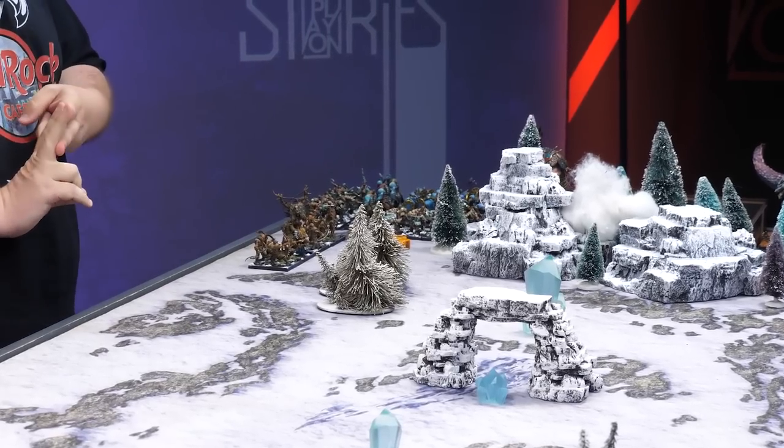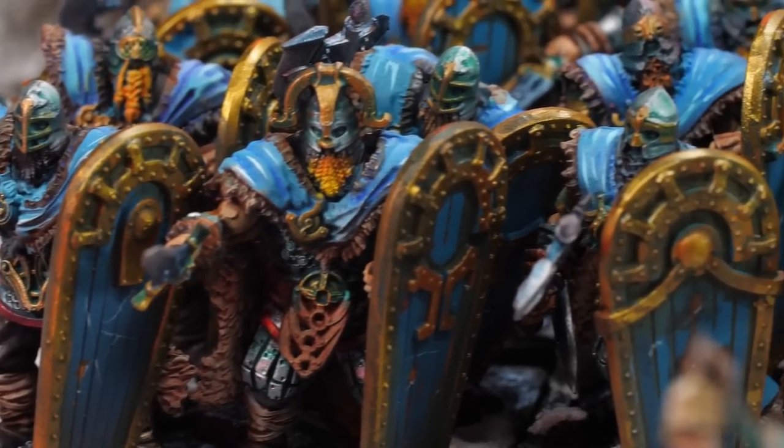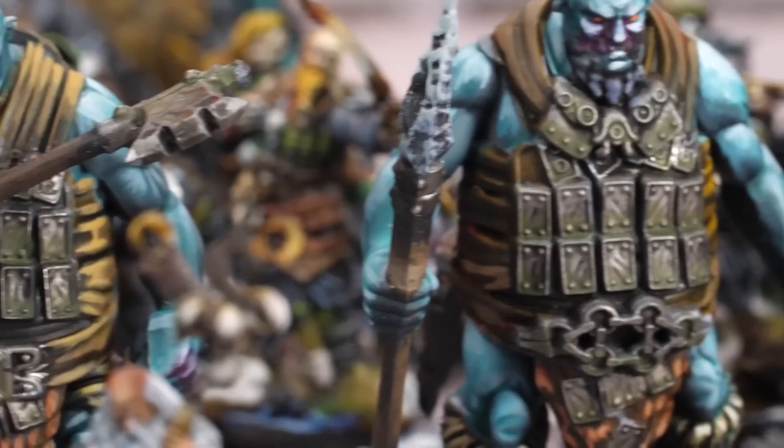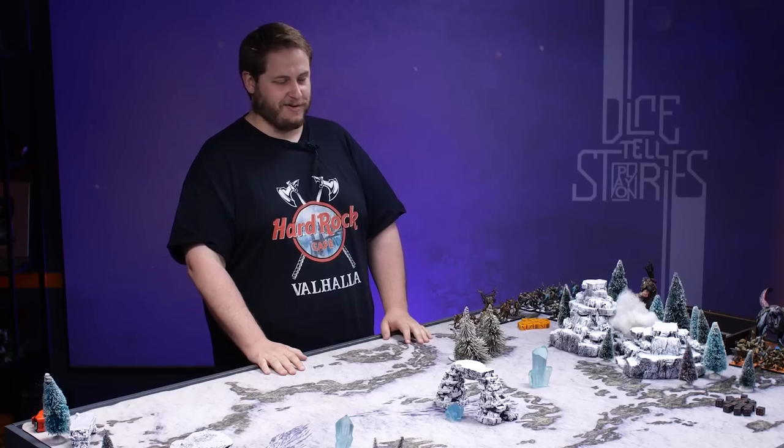I thought that'd be useful for getting in close to Julia's vastly superior ranged units. I'm going to be bringing two units of Raiders that are going to hold the flanks for my massive block of Huskarls. On top of all that, we're going to bring some Uggers. And Yarramir the Yotnar will be returning today to smash some heads and kill some dinosaurs.